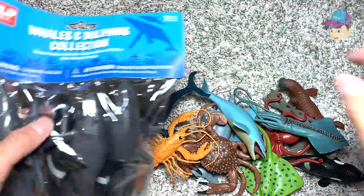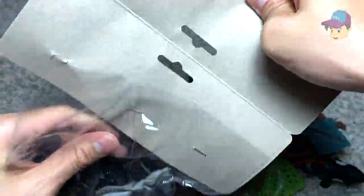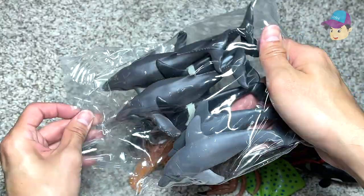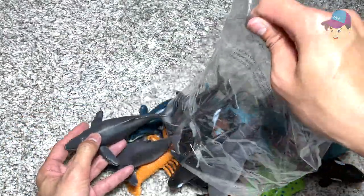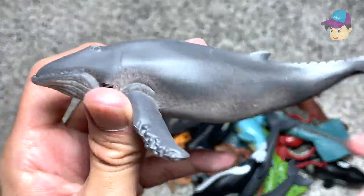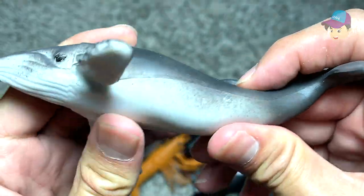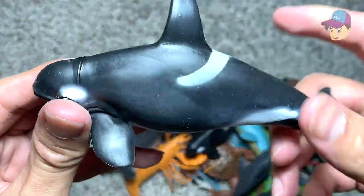Okay, next up let's open this — this is another pack. This is a pack of whales and dolphins, so different types of whales and dolphins. Let's take a look. This should be another humpback whale, and this is definitely an orca.